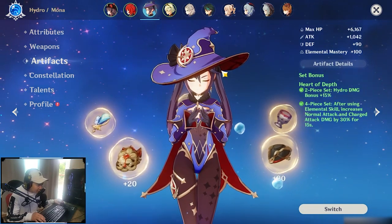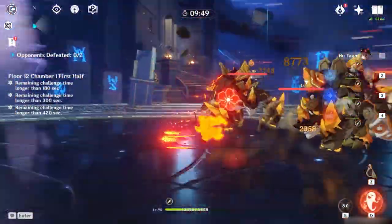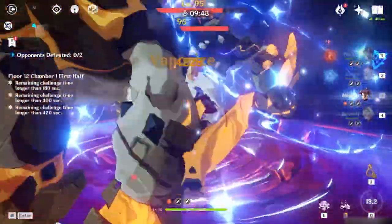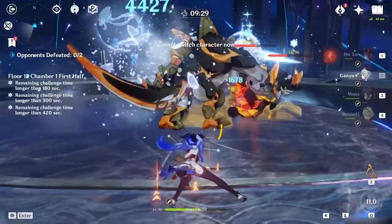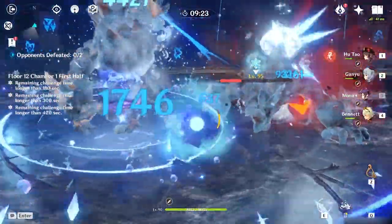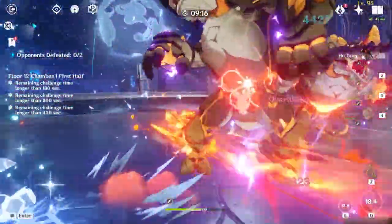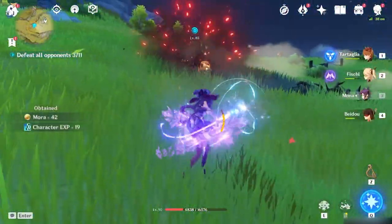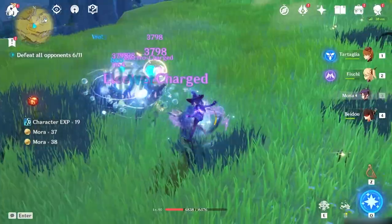Vaporize reaction has potential to deal a lot of damage, and with Mona you're looking to maximize damage-dealing support. Having a pyro character in your team comp will pack a huge punch. Freeze reaction is one I try to use as much as I can for sustain, especially in the hardest content in the game. The freeze-to-melt combo works well using hydro, pyro, and cryo characters. Electrocute reaction also has great potential, especially in areas with many enemies — the classic Mona and Fischl combo demonstrates how powerful electrocute can be.